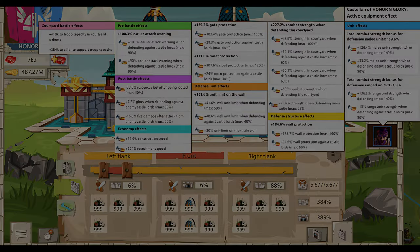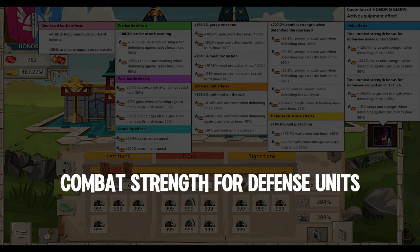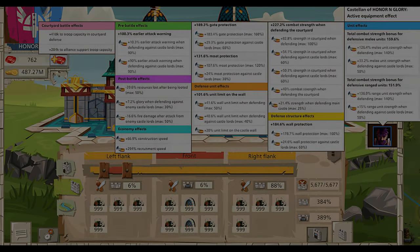Moving to the Castellan — generally, it's pretty good. He has a good Courtyard Capacity and Alliance Support bonus, as well as good early attack warning. He has succeeded in getting the strength when defending the main castle bonus, and his Relic Hero has a pretty good recruitment bonus. However, he could add the Combat Strength for Defense Units bonus. Additionally, his unit limit on the castle wall bonus and moat protection are weak, and he needs to maximize the bonuses for defending and defending against castle lords.